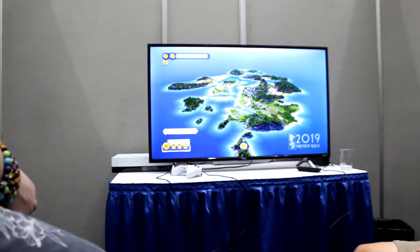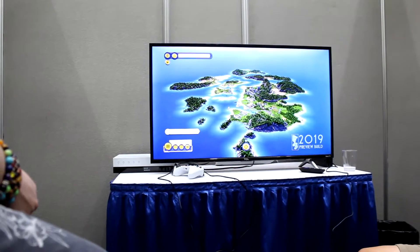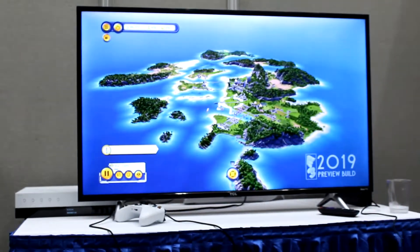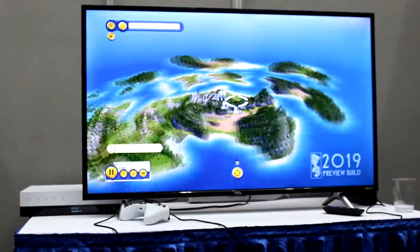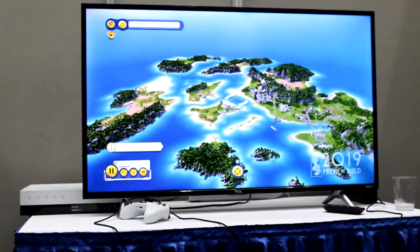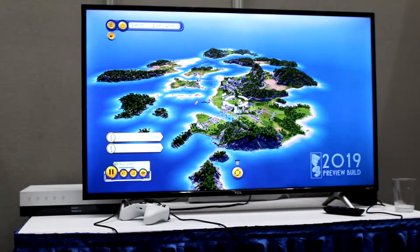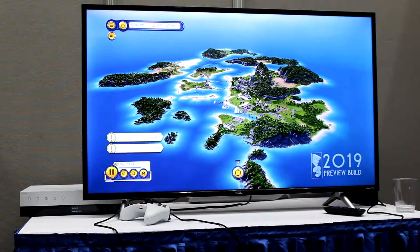For Tropico 6, in order to differentiate ourselves a bit from the predecessors, we figured for El Presidente one island is not enough — we want to give them a bigger playground to play with, so we went for this archipelago approach. You have multiple islands now, and this archipelago approach also blends in perfectly with the tropical setting. You have this Caribbean feeling to it, and this kind of approach underlines the setting as well.